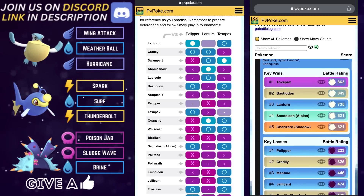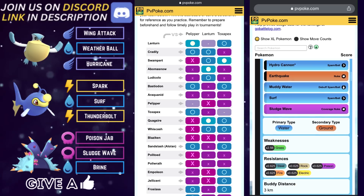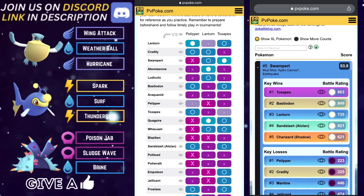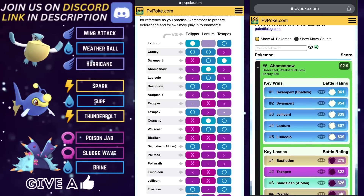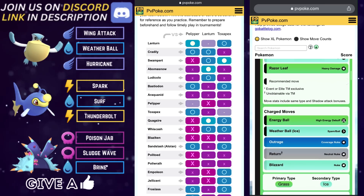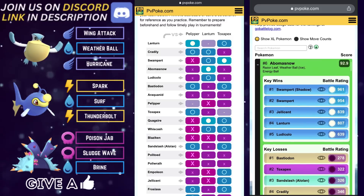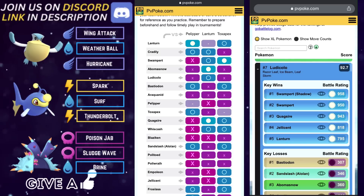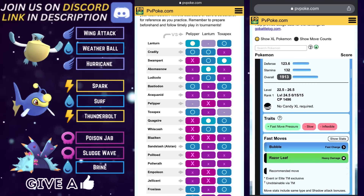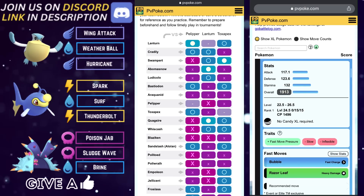If you do encounter a Lantern on the lead, it's not going to be fun, but it's still doable. Pelipper can do absolutely nothing to Lantern — Lantern is the kryptonite to Pelipper. So you're going to go into your own Lantern and try to entice them to stay in the mirror. If they don't fall for that, you're going to want to try your best to flip switch or grab a shield advantage. A Lantern lead is going to be the toughest obstacle to overcome for this team, but it will take a team effort between your own Lantern and Toxapex.